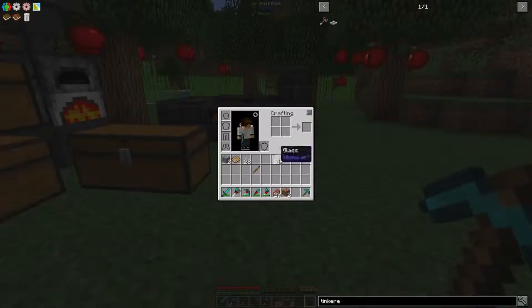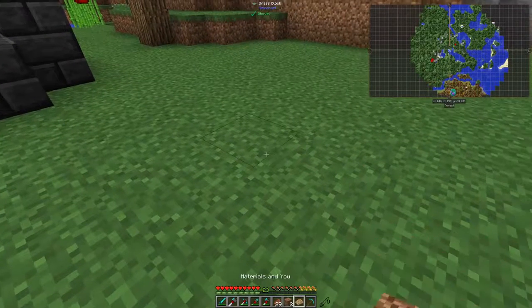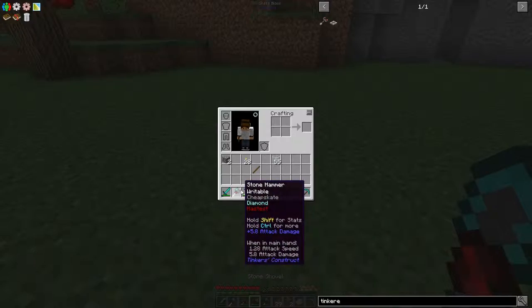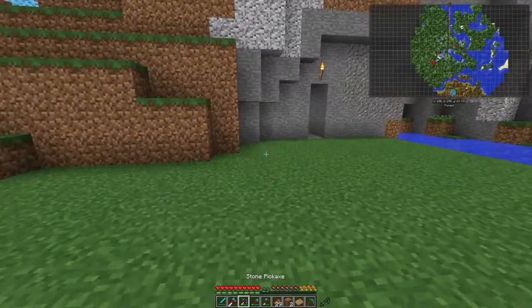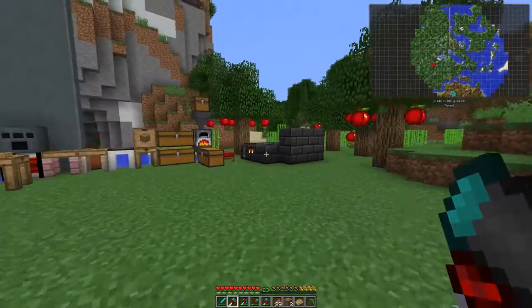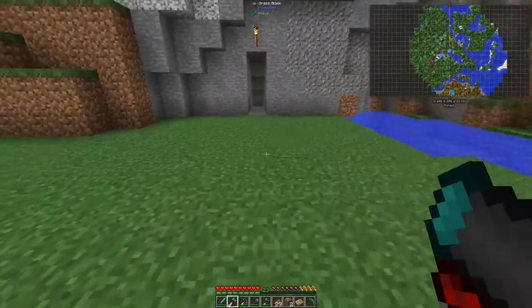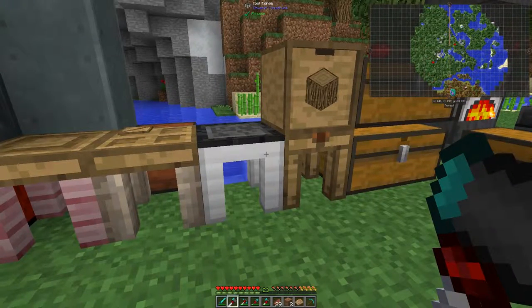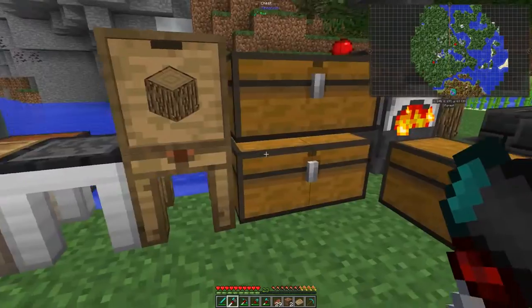So now what I want to do, according to this Tinkers' Construct book — if you didn't watch the last episode, I went to the Nether and mined a whole bunch of stuff and found cobalt. I found four blocks of cobalt, and cobalt is the highest mining level you can get. The mining speed is 7.07, which is okay — mine's 7.3 so I can speed that up with Haste. Cobalt has the fastest of everything and it's overall a well-rounded mineral.